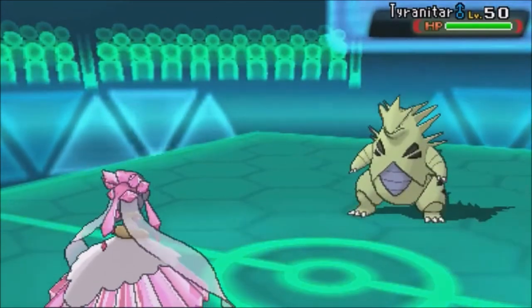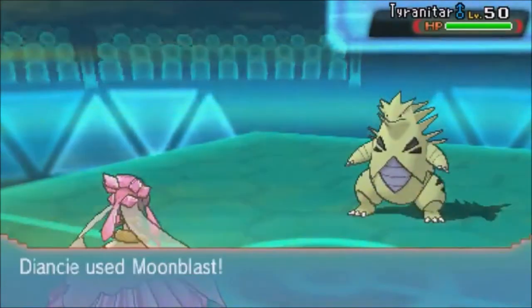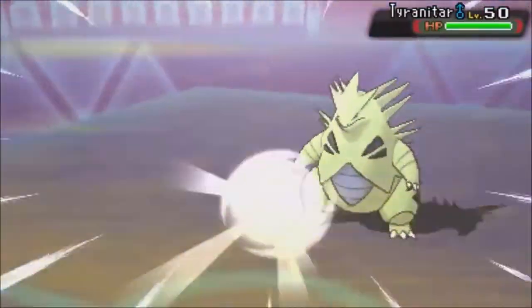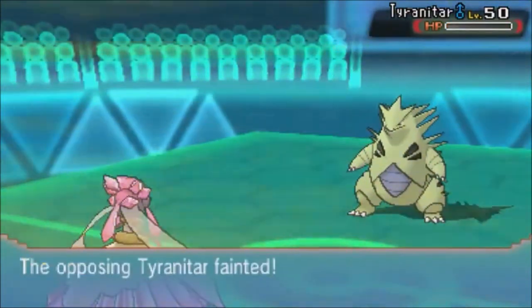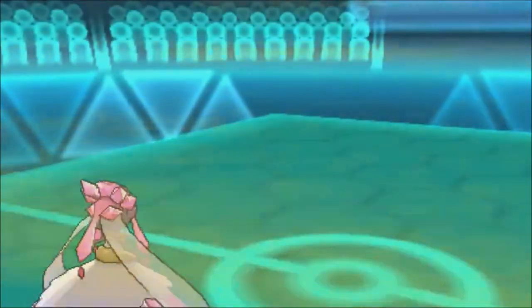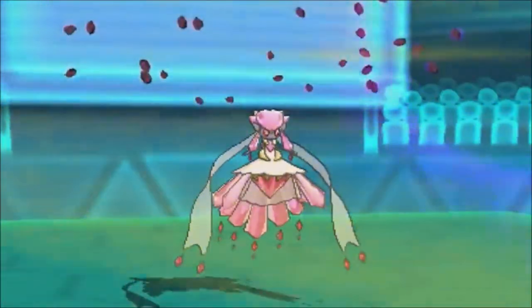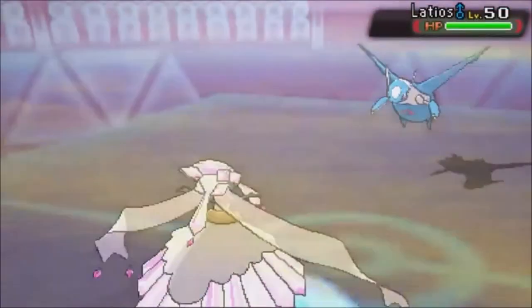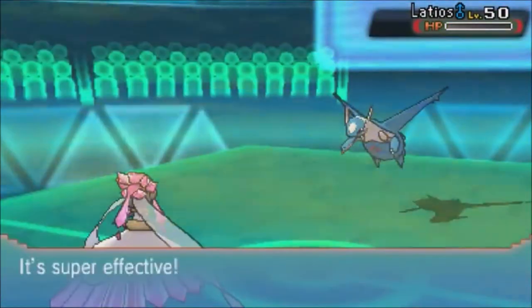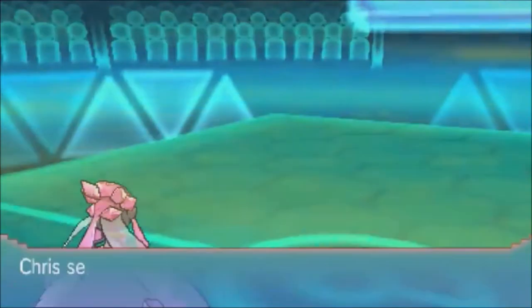He brings in Tyrannitar, and gets the sandstorm up, which means I now have special defense boost on my side — but so does he. However, this Moon Blast gets a crit, which breaks through his special defensive boost and destroys the Tyrannitar. Laudios comes in — it's a Specs Laudios — goes for a side shock, and I'm able to live it and retaliate with Moon Blast. I survived because of my special defense boost.